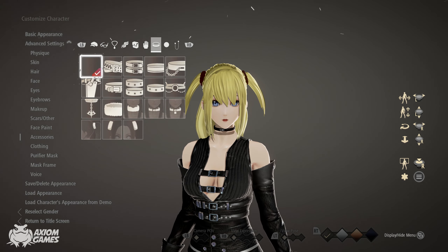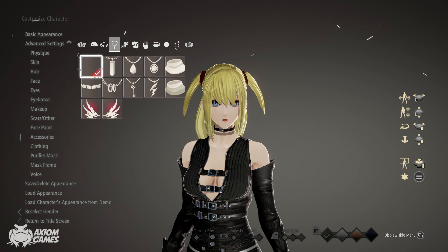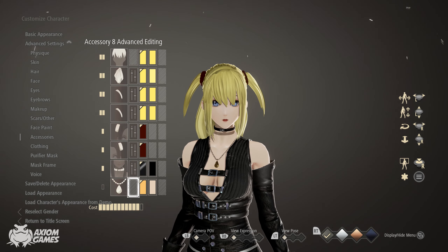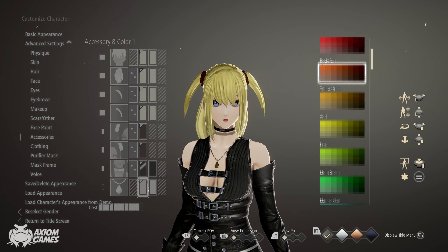Now for the last accessory we're going to give Misa her second necklace and we're going to be using this one. Set both colors to monotone gray, top right corner.